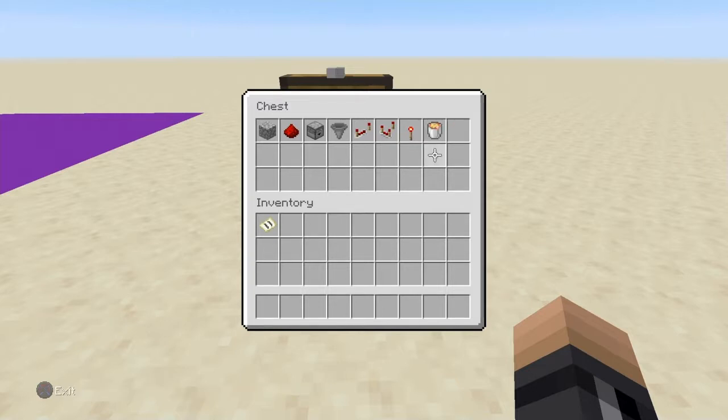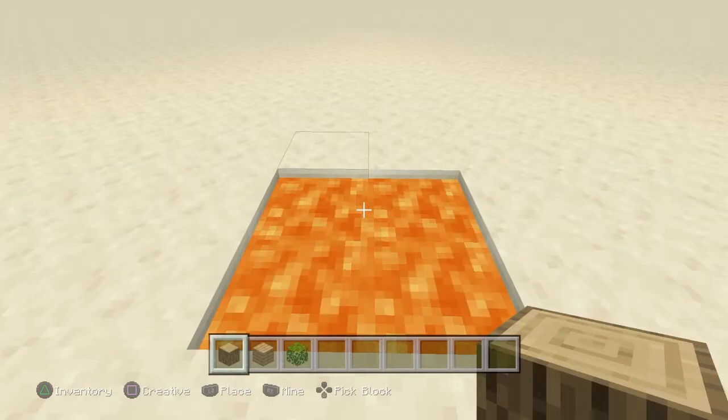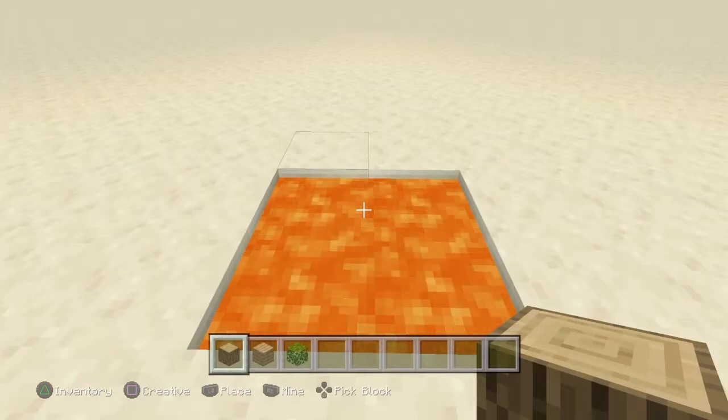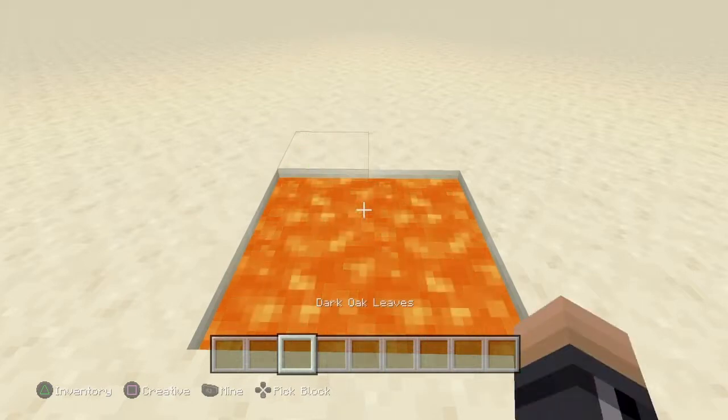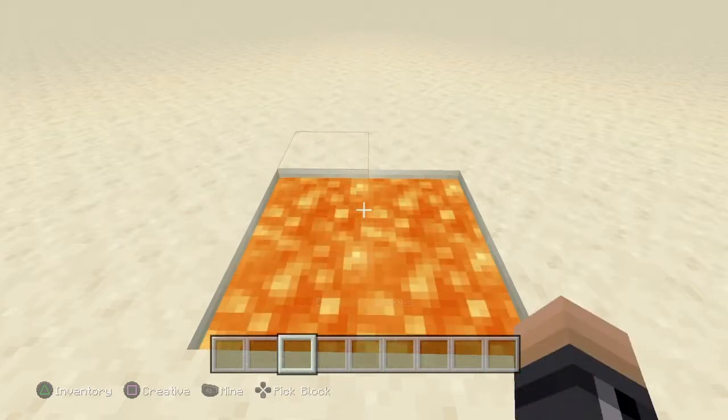You may also use fire blocks instead of lava. Though if you use fire blocks, you may want to include some netherrack as well. Flammable blocks such as logs, planks, and leaves are not recommended in this build.